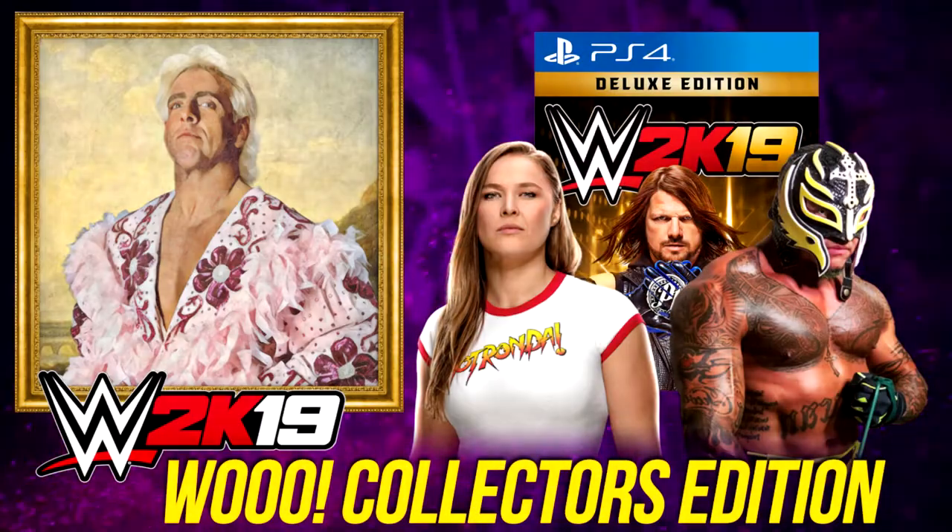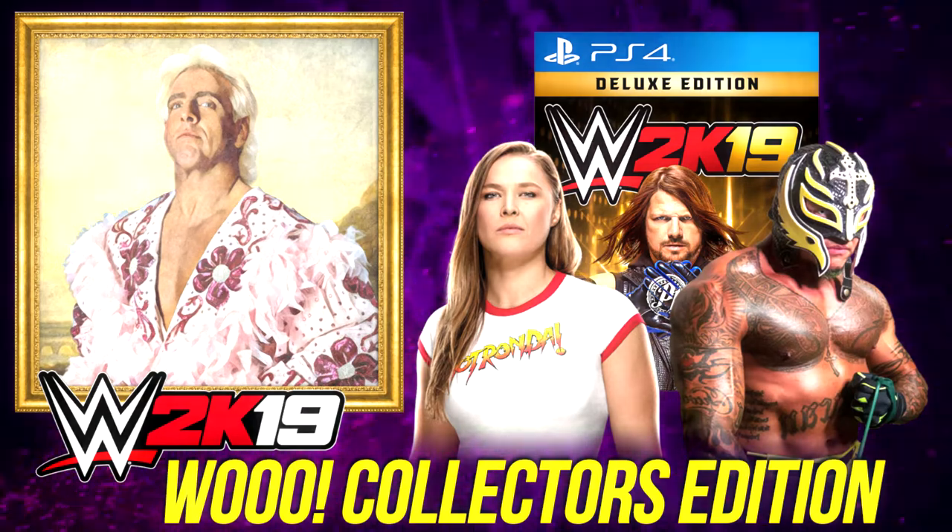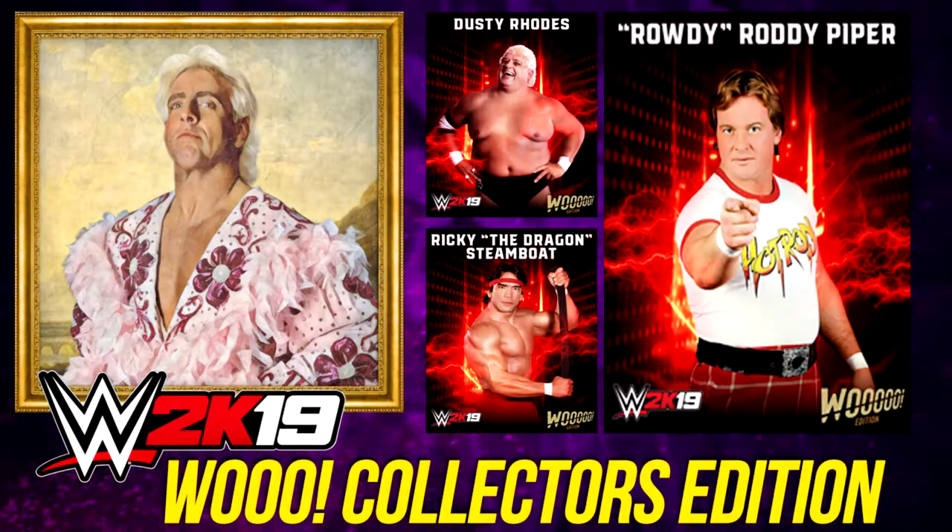First up is the deluxe edition of WWE 2K19 which includes all the DLC already announced for this year's game, including both Ronda Rousey and Rey Mysterio, as well as several exclusive DLC as part of this year's collector's edition. The first of the exclusive DLC packs is an 80s inspired Hall of Fame pack featuring Rowdy Roddy Piper, Ricky the Dragon Steamboat, and the American Dream Dusty Rhodes.